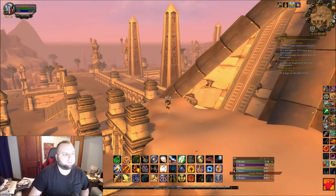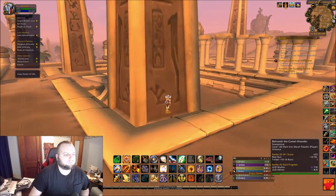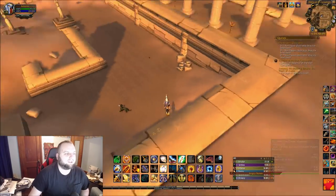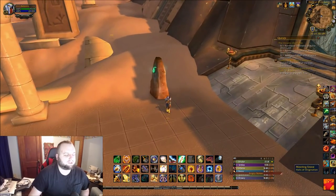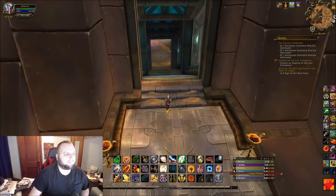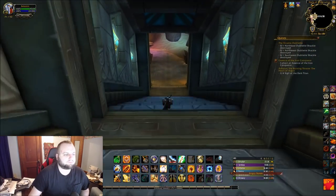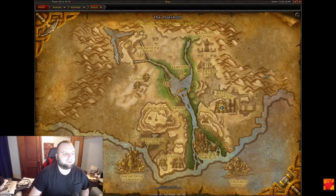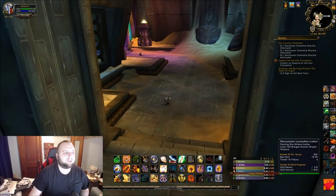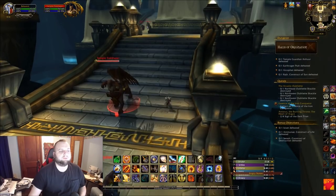You're just flying over to the pyramid and the entrance is on this end of it. I checked the stone to make sure it said Halls of Origination. You go down here and you'll very easily see the portal. Once you see the portal, go inside. You do have to kill the first boss no matter what. Other than that you can skip the rest if you want.